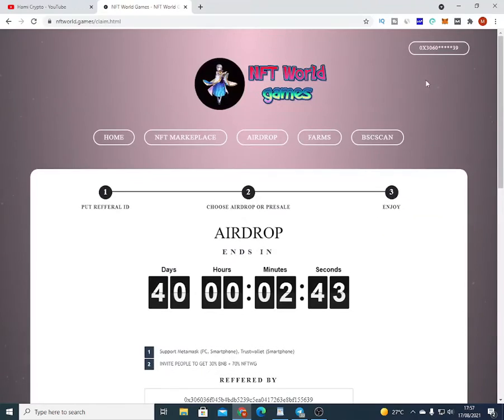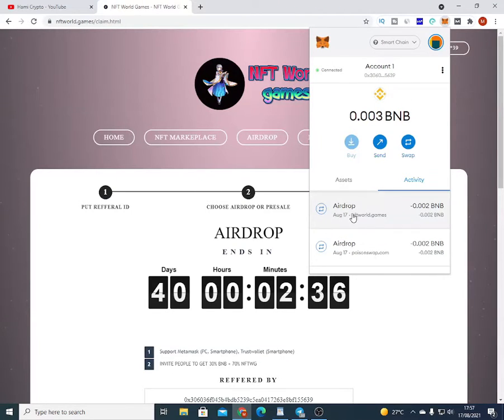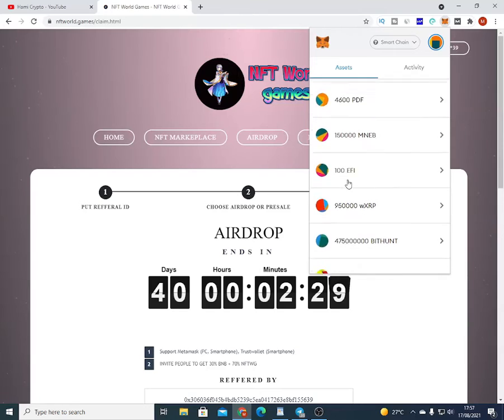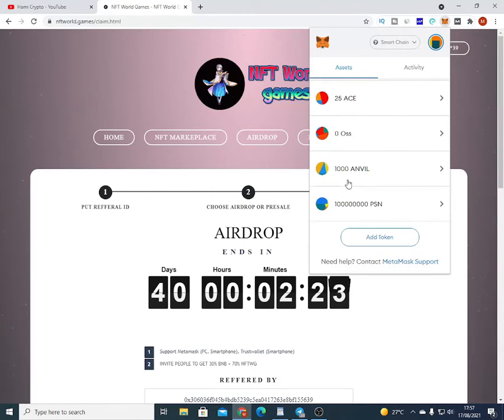As easy as that. Let's check our wallet to see if it has been paid — it's actually been successfully paid, and now we have claimed our airdrop. Let's go back to assets and check if it's showing in our wallet. As you can see, it's not showing in our wallet yet.